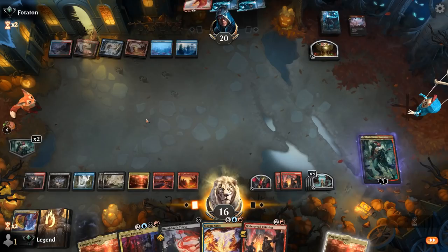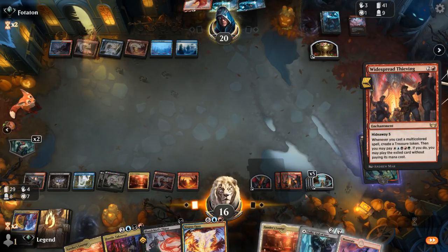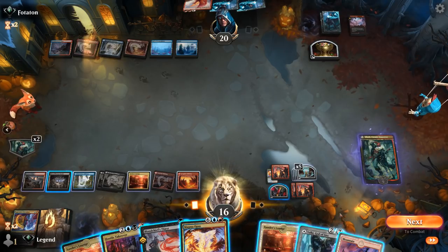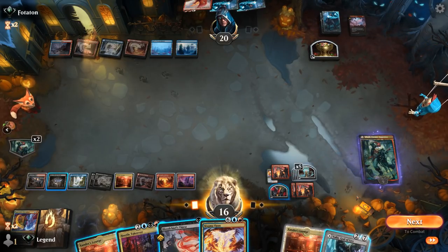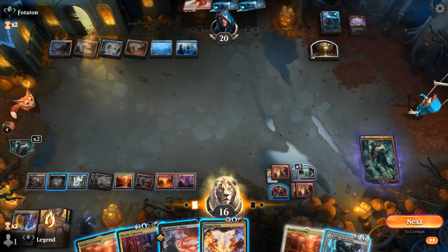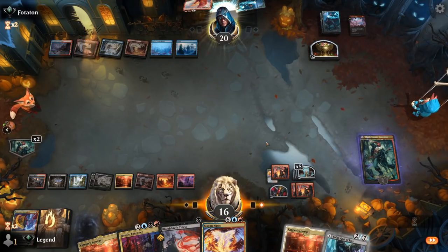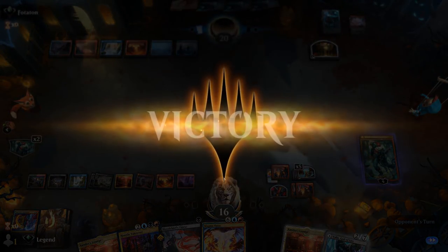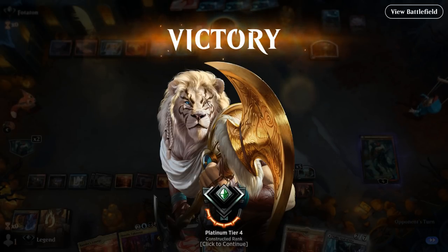How about another Thieving — that can find a Magma Opus, which we can basically cast right away. I can basically double Magma Opus on the opponent's end step — that seems quite powerful. Opponent passes, and we can go: Magma Opus, make three treasure, pay for Widespread Thieving, cast another free Magma Opus, make three more treasure, draw four cards, make two 4/4 Elementals, dealing eight damage. Our opponent is pretty much dead next turn. On to the next one.